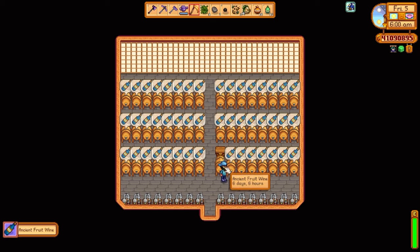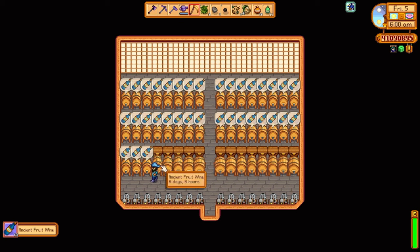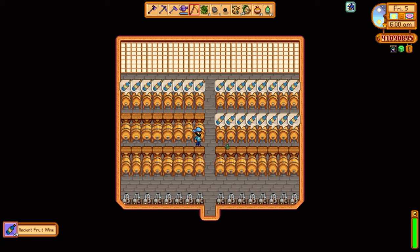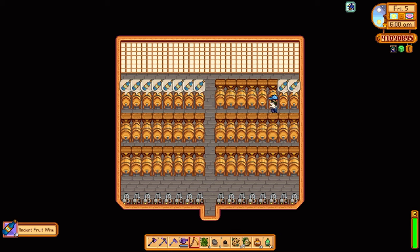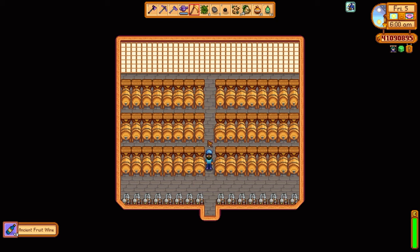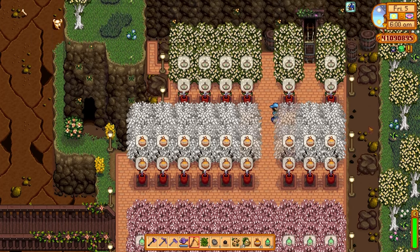Let's take a look at the kegs here. These kegs are connected to hoppers, so the process is a little bit better. All you have to do is harvest the kegs and the hoppers will automatically load up the next ancient fruit into the keg so you can just take the ancient fruit wines, no problem at all. But you still have to harvest all of the wines out of the kegs. So even on an end-game farm like this, most of your day can be taken up with processing, harvesting all of the resources, and selling them — it could take the fun out of the game.